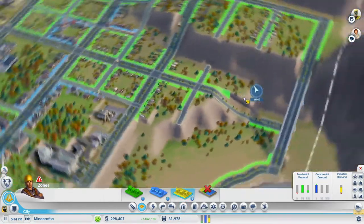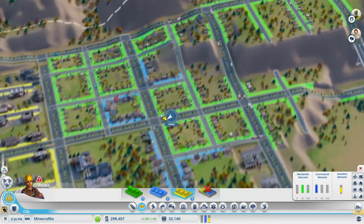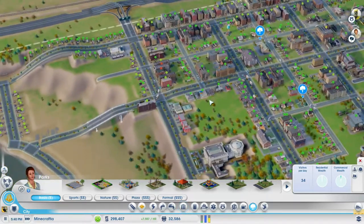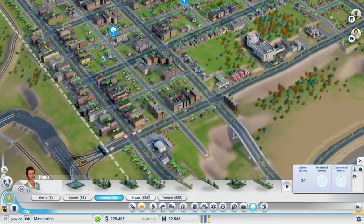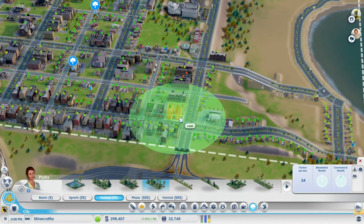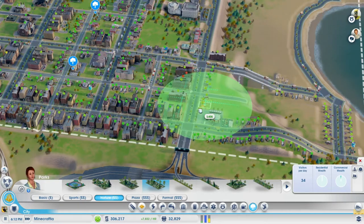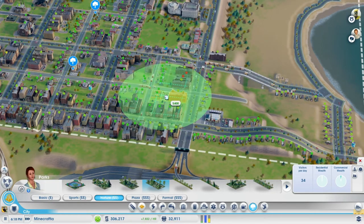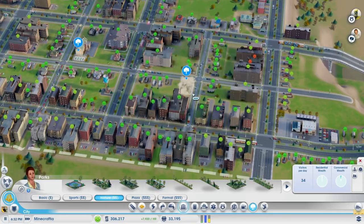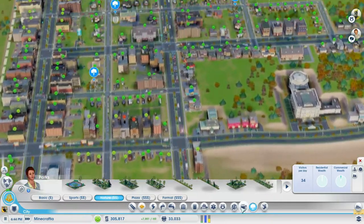Some people are moving in to this end of town. We haven't really got any residential demand for anything other than two simoleons. Let's chuck another park in for these people - let's have a nature park, a colourful path park. I think we should put it over here maybe - no, because that takes out all the stuff we've got already. Wow, look at all those people moving in - frenzy! Bosh, we're going to have a park there. Hopefully cheer a bunch of these people up.